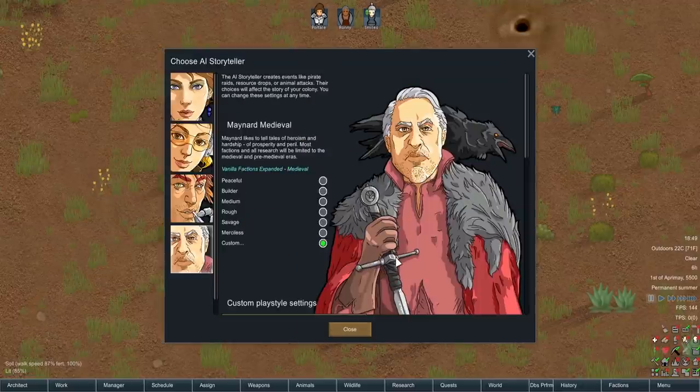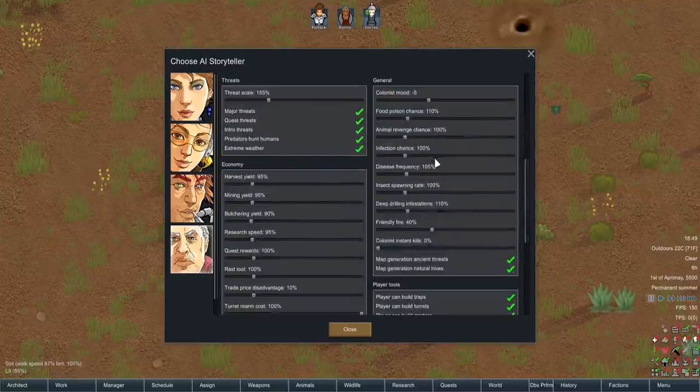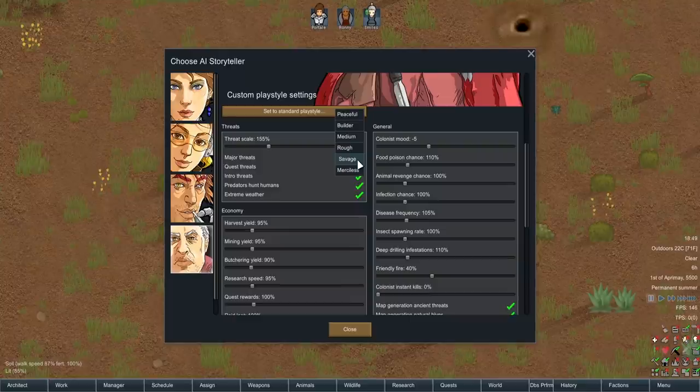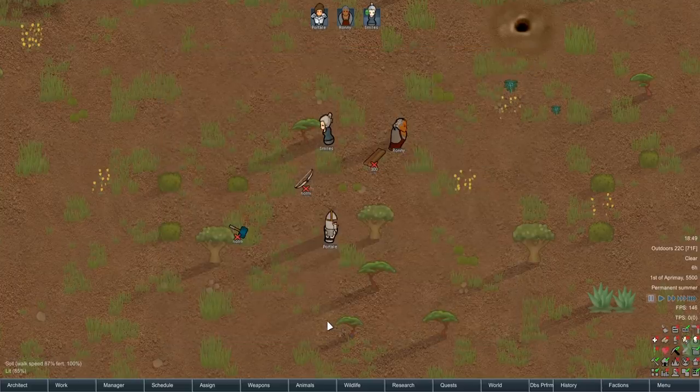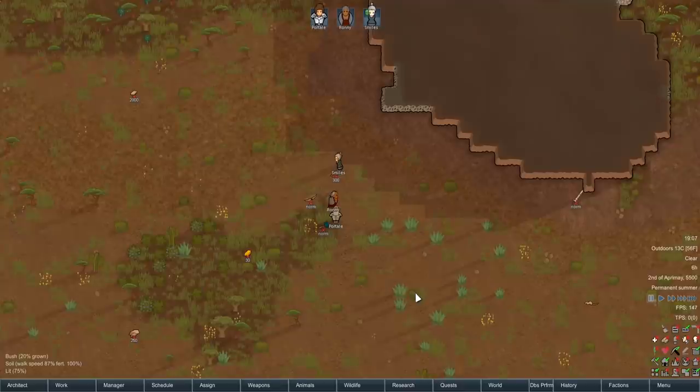For difficulty, we're playing on Maynard Medieval as our storyteller, along with mods that remove post-medieval technologies. We're on Savage difficulty, but I've removed colonist instant kills and enemy death on down, simply because zombies have a 50% chance to infect somebody. A treatment in bed will stop the infection, but infections are very fast — so if you don't catch it quickly with whatever medicine you have, your person is in serious trouble. Plate mail can only stop so much.